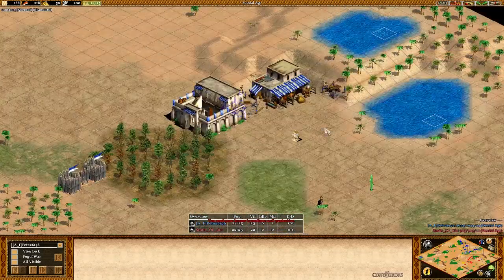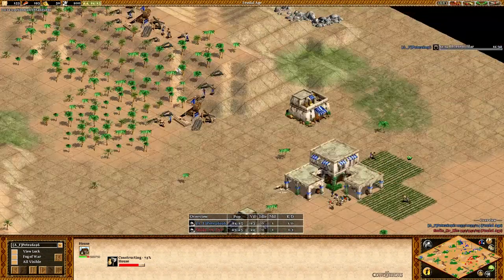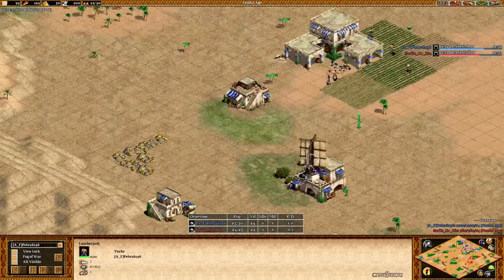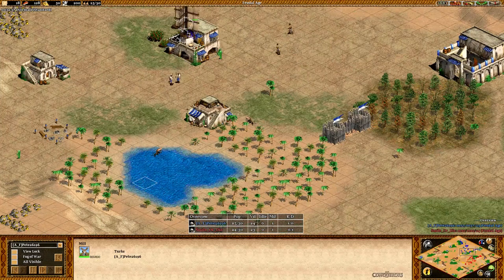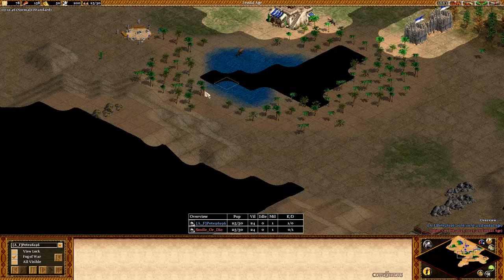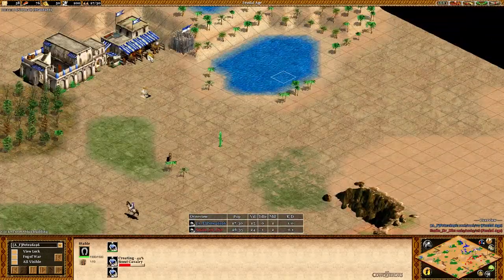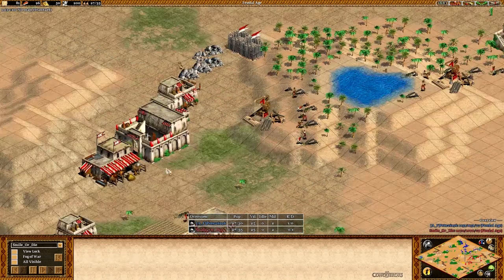He could have gotten that house up a bit sooner because now he's housed and his opponent might catch up in villagers. Still, villagers on the wood camp are chopping pretty efficiently. It might be good to manually reposition them every once in a while as you add more farms. Starting to take those deer, which is good. Should also wall up this pond with a little piece of wall. Now he's making a few scouts, but his opponent is walling, so those scouts won't be able to do much.